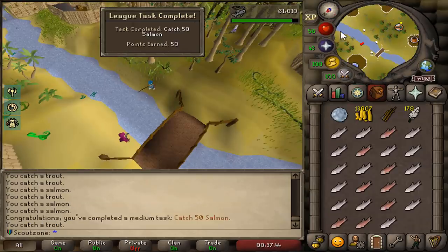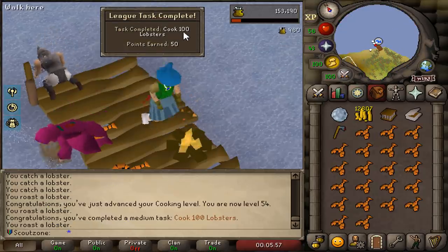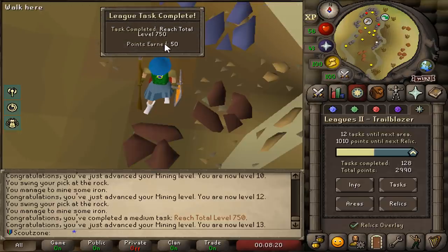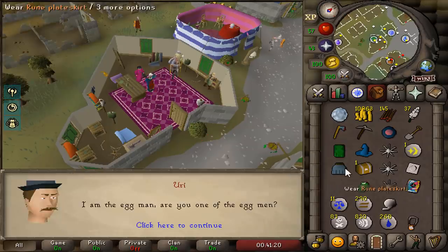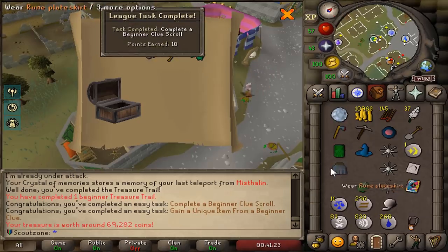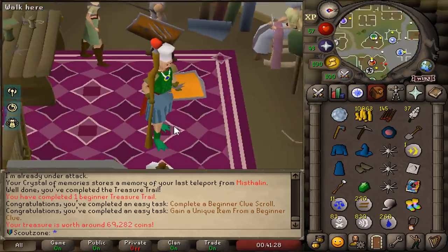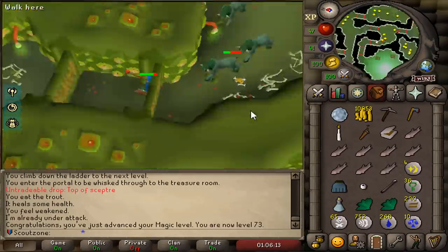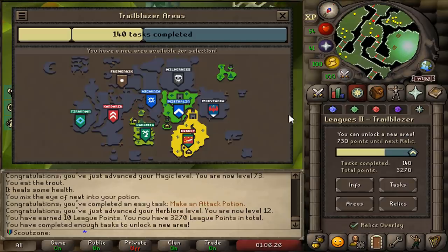While AFK editing, 50 points for catching salmon. 100 lobsters have been caught - 50 more points. 750 total level giving us another 50 points. We are the first person on the high score with 3k points. We got a unique item - frog slippers. We have it, the Eye of Newt. If we use this on the Guam potion, we unlock a new area - which is going to be the wilderness.